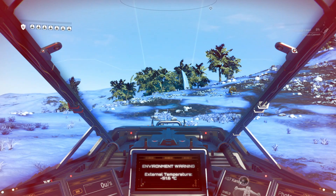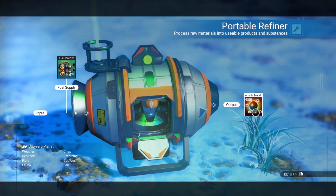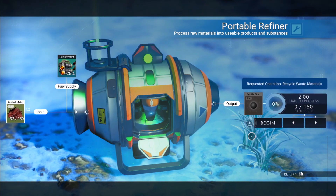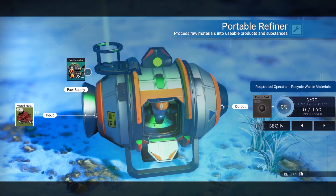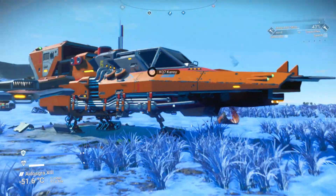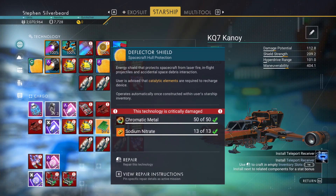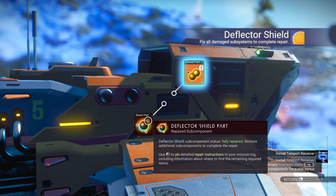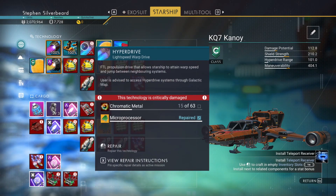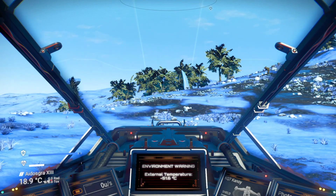We've got two salvage and one wiring loom. We've got a little bit of that - put that in there, and a bit more dense carbon in there, get that done. Right, we've got enough. I want to repair that because it's just absolutely annoying. That stops that horrible noise. Means that when we get in the ship now it's nice and quiet.